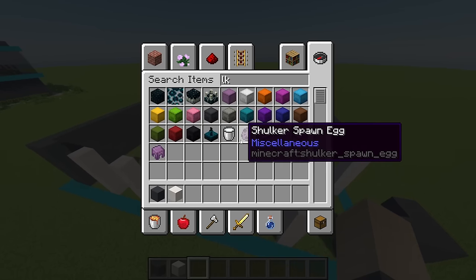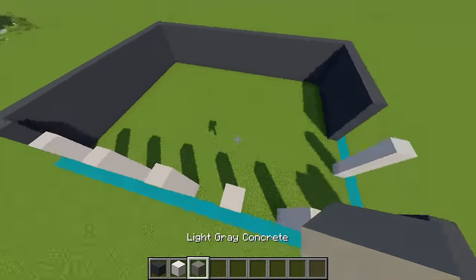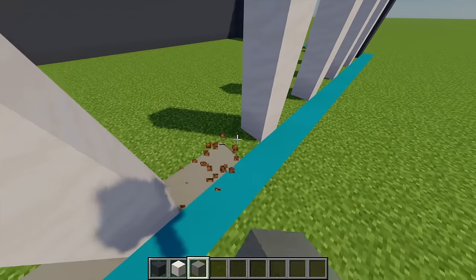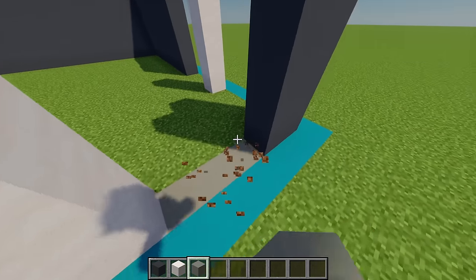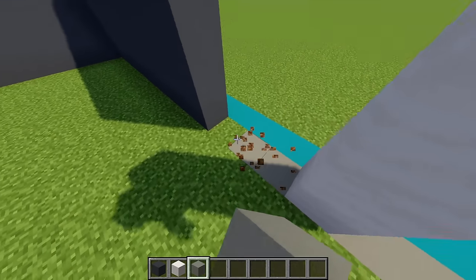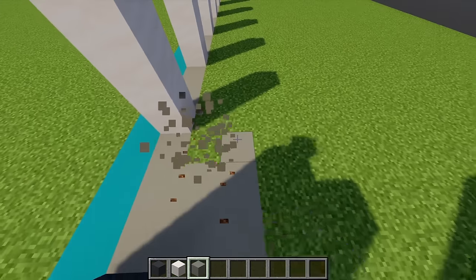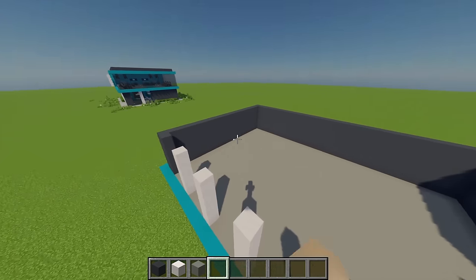Next, grab some light gray concrete for the whole floor area. Firstly fill in the gaps between each of the windows before filling in the rest of this area. With the floor all done, you can now start filling in some of the bottom windows.